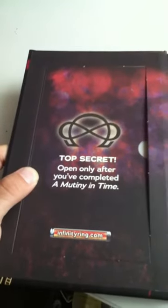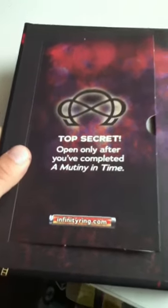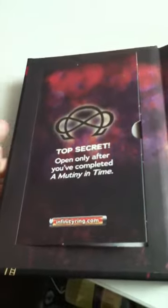When you open the book, you'll find this — Top Secret, open only after you've completed A Mutiny in Time, which I did not do. Here it is, this is what it has. That is a time box. That is a Time Warden. Revolutionary vs. King Louis does something. There are many more things. And if you try to add this code, don't — I already added it.